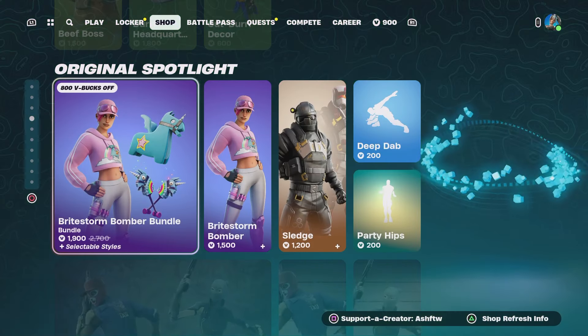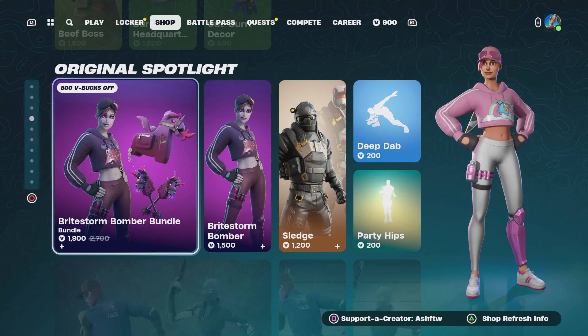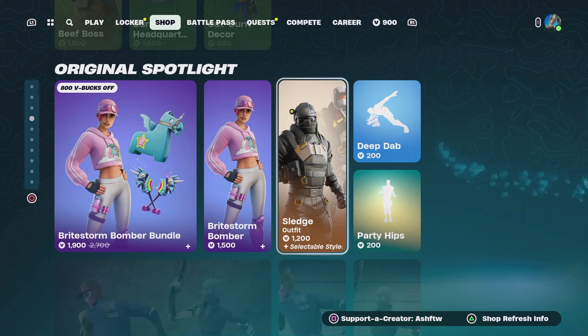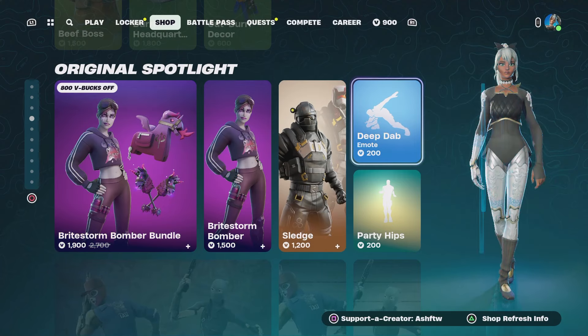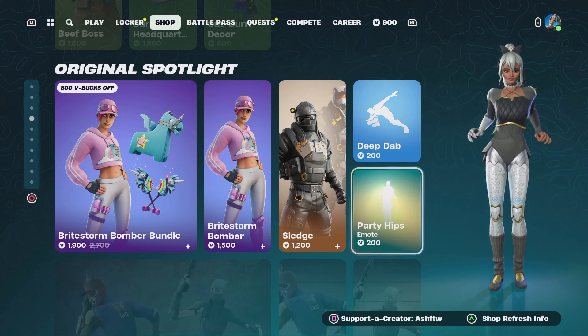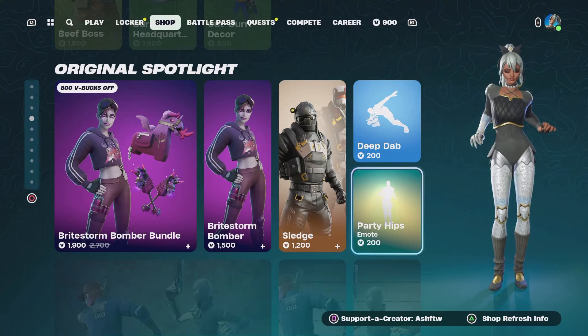Let's have a quick flick through and see. This stuff wasn't here — we've got the Bright Storm Bomber Bundle, Bright Storm Bomber Sledge, Deep Dab, and Party Hips. Everyone loves Party Hips.